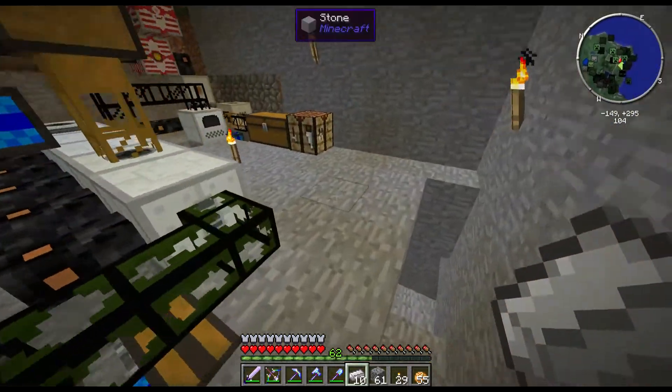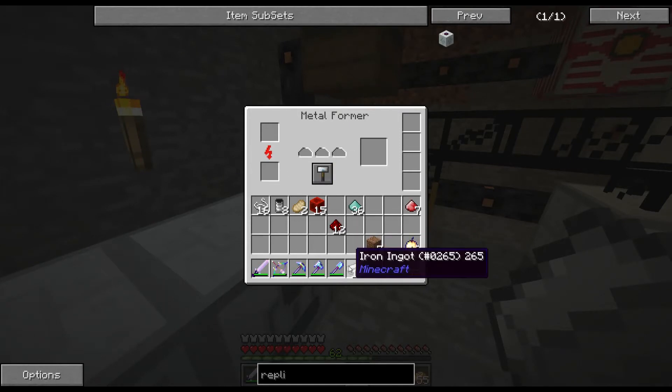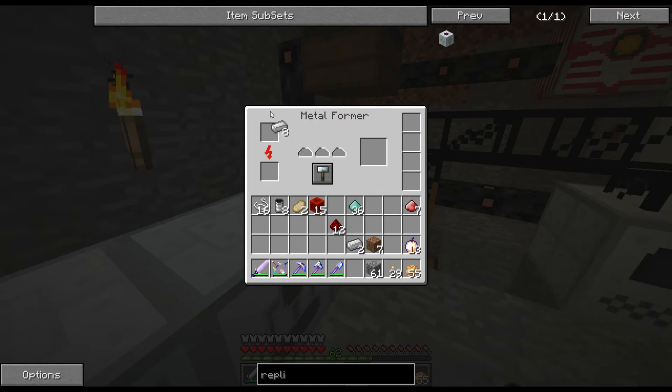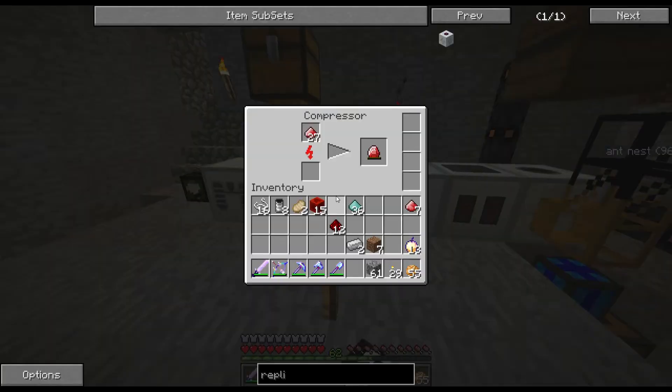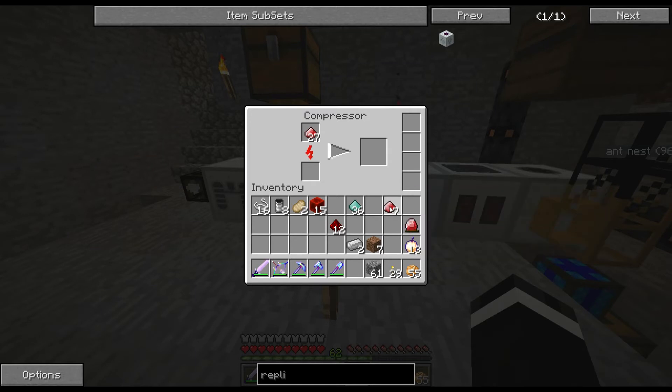I have no idea which chest I left them in. I think it was the food chest. Ten bits of iron is enough anyway. Put it to that. Eight of those. Put those in there — this finishes one of them. And I forgot that these don't stack, so I have to keep doing that.